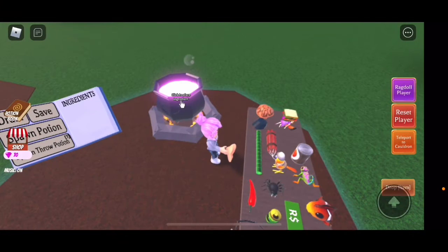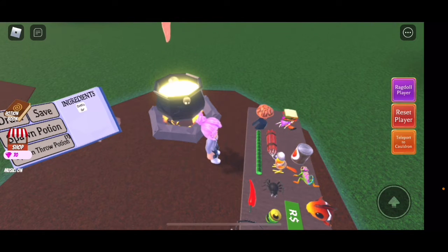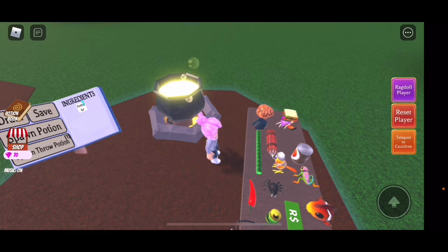First I'm going to show you how to get a premium salad ingredient. To make a giant potion, I like putting four giants in to make them nice and huge.